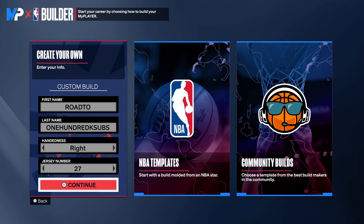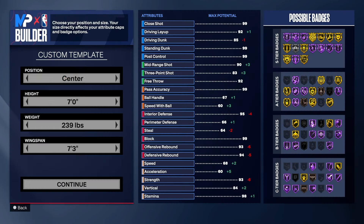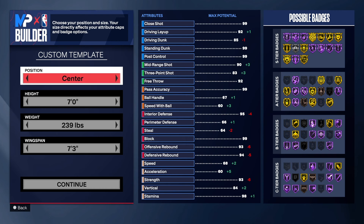Make sure you guys watch the video to the end so I can show you everything. Choose the hand of your choice and the jersey number of your choice. Before we go further, hit that like button, get this video to 100 likes. If you haven't already, hit the link in the description to join the Discord and follow me on Twitch.